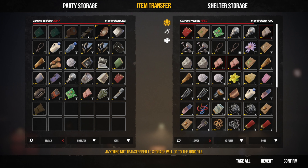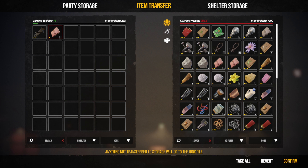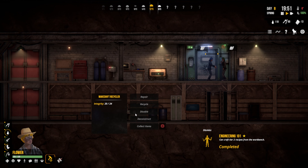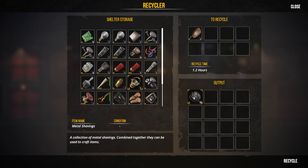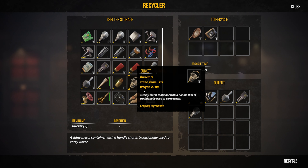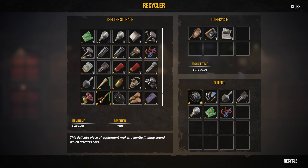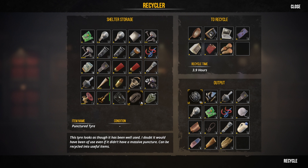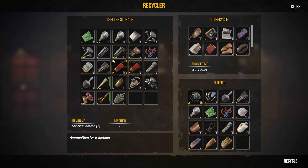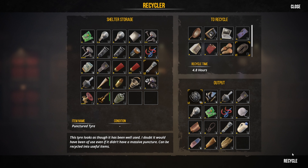We can't take everything but we've got most of the stuff. Let's recycle all of those — 144 metal, some more transistors, that for wiring. Remove those, recycle that, get some wood, rubber, glass.